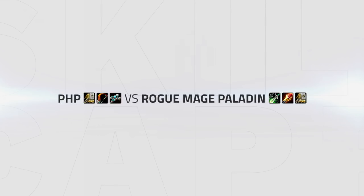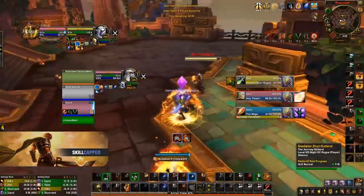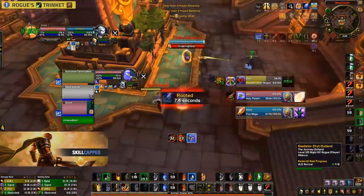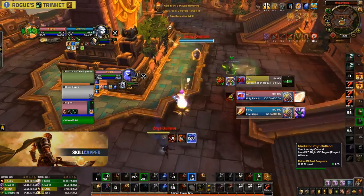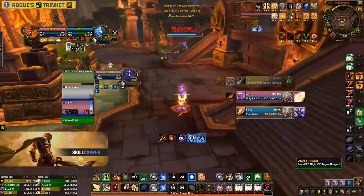Let's take this PHP game against Rogue Mage Paladin as an example. In order for us to set up our one-shot, we need to get the Rogue to trinket, and the Paladin to both trinket and use his Divine Shield — meaning at best we can win this matchup in as little as four kill attempts. Starting with our first kill attempt, we trap the Paladin and stun the Rogue at the same time, resulting in the Rogue using his trinket, cloak, and eventually vanish to escape. We now have two minutes to get through the rest of the Paladin's cooldowns before the Rogue gets his trinket back.